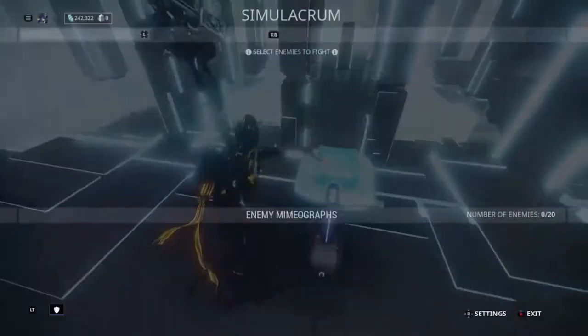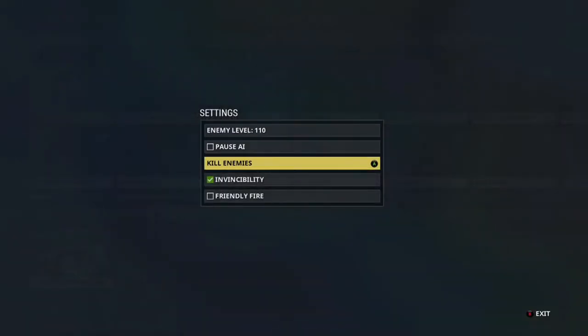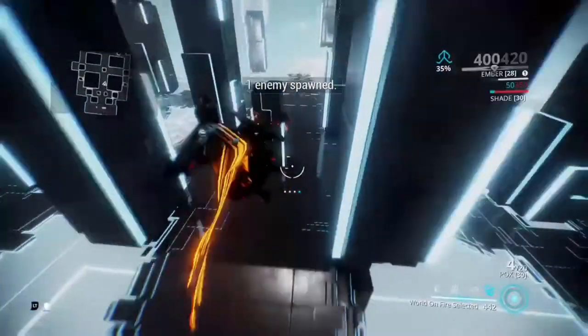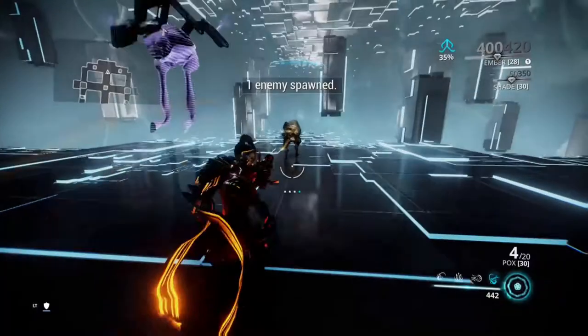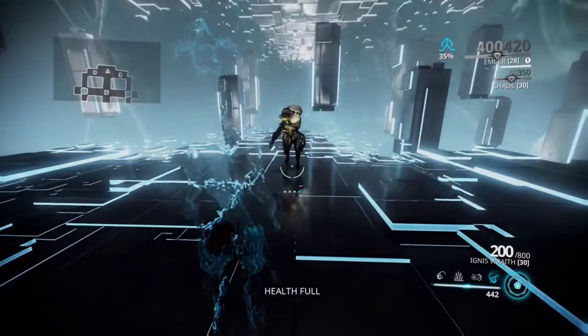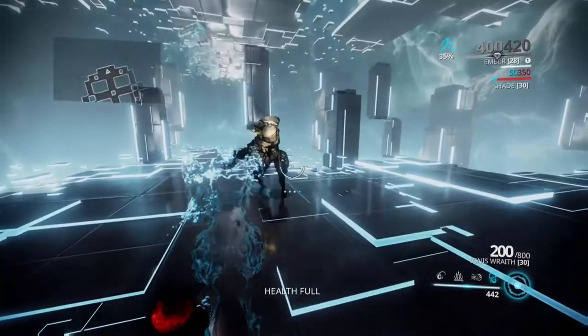It'll do something crazy. I'm going to show y'all right here. So basically what you do is spawn in a level corrupted heavy bombard, then you jump over there, you activate your sprint because I have Rush on so it's going to help and benefit. And then once you activate your fourth ability, this will happen — it's insane. It's a bug, by the way.